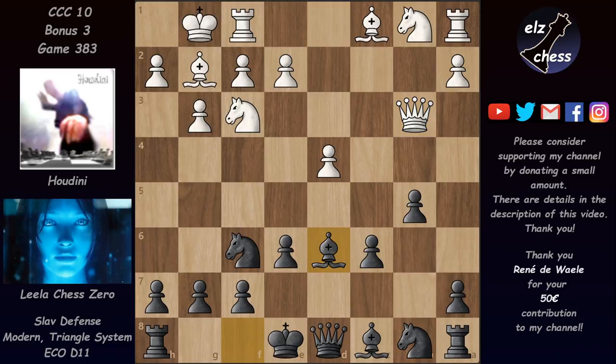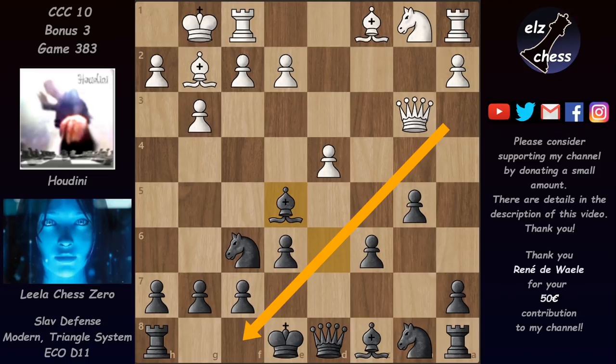Instead of bishop b7, Lila played bishop d6 — a novelty that hasn't been played before. It's a quite strong move; it allows very quick castling for Black. The point is that after knight e5 attacking this pawn twice, Lila won't take the knight with the bishop — that would be a bad idea because this diagonal becomes very very weak.